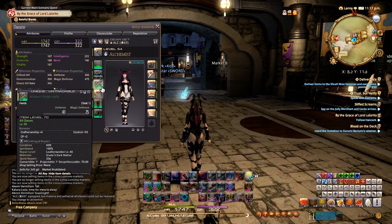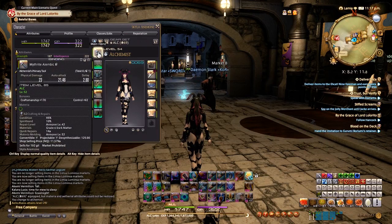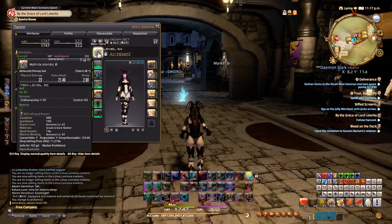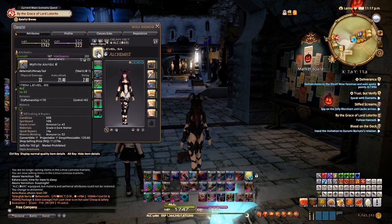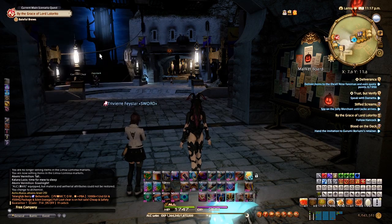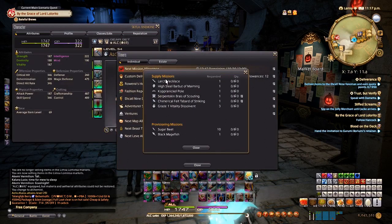Keep your gear as up to date as possible to improve craftsmanship and control. Most importantly, as soon as you hit the appropriate level, upgrade to the next tool. For example, when my alchemist hit level 52, I switched to the Mythrite Alembic — in high quality, it performs like a level 58 alembic. Using HQ tools is very helpful for HQing the items your Grand Company is asking for.